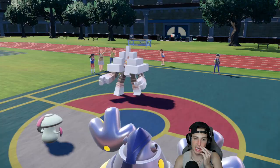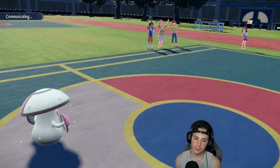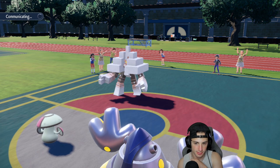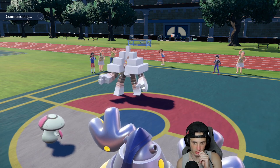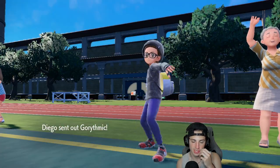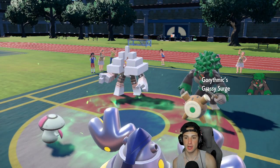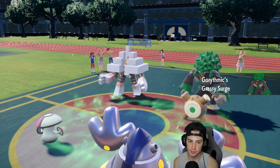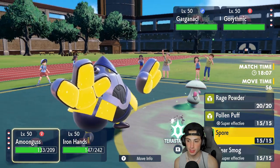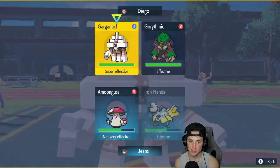Ursaluna is probably gonna protect. I might just heal up my Iron Hands. It's Rillaboom — I don't mind Rillaboom at all. I could Pollen Puff for big damage or Rage Powder. I think the play is just Rage Powder and Drain Punch for some HP back and then go from there.